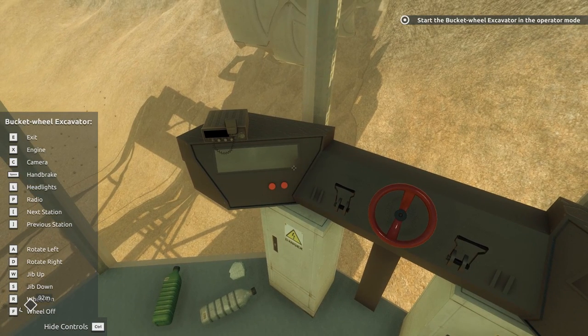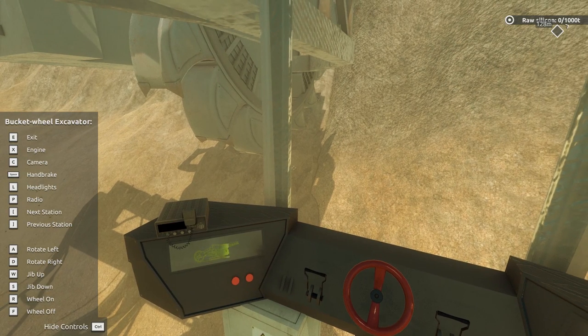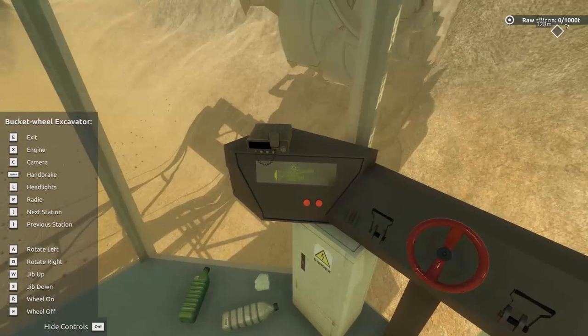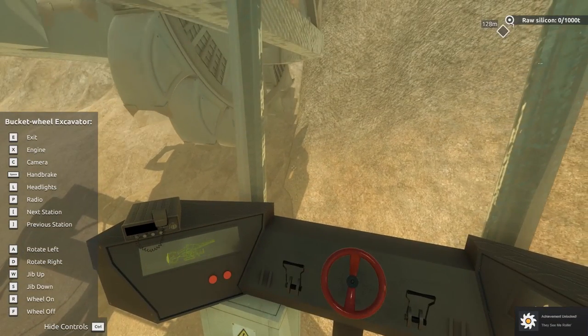That's simple enough, so we need to crank it up here. Start the wheel and begin gathering the ore. Be careful — minimize ore loss. To minimize ore loss, peel off relatively small layers. Okay, we got this. Why is the radio on in every one of these cabs? Radio off. Let's see what we need to do here — we're not moving. Okay, jib up down. Do I need to turn on the wheel first? Oh look at that — that is massive. Okay, now it's moving.